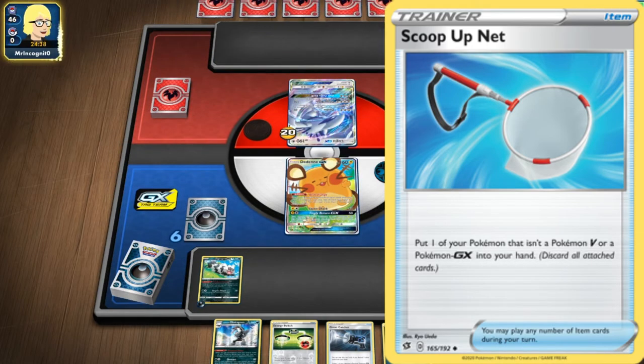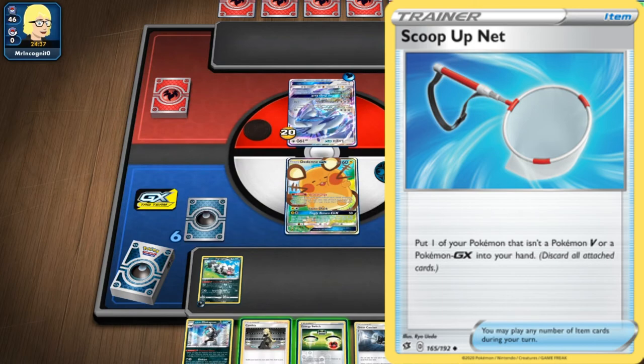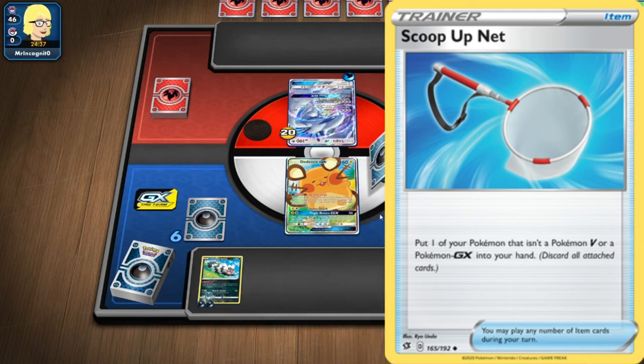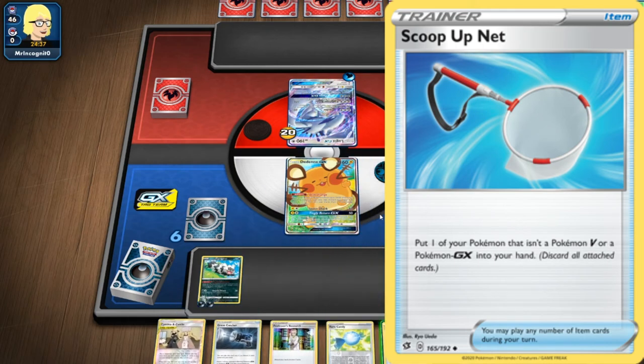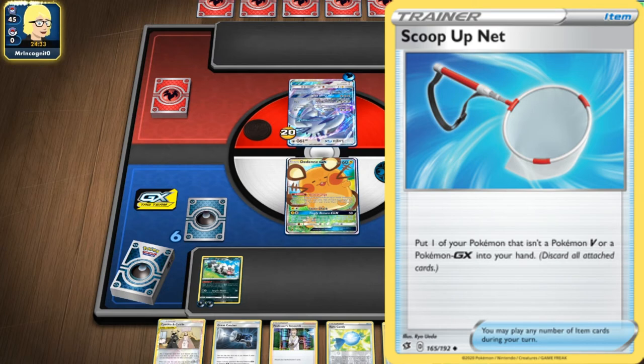ScoopUp Net says: put one of your Pokemon that isn't a Pokemon V or a Pokemon GX into your hand and discard all cards attached to it. All the information I'm going to give you is from my own personal time playing and using this card, and from times I've come up against opponents who've used it. If I've forgotten something, you can inform each other in the comments. If I get it wrong, just be nice in the comments. Just love the community.